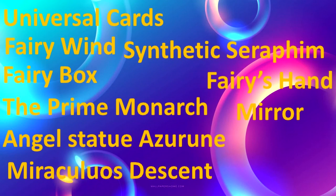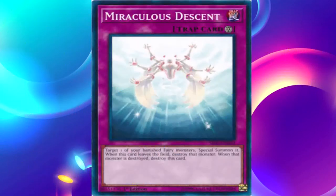Finally, we're going to talk about the last Universal Card, Miraculous Descent. Let's zoom into it. You can see the Continuous Trap Miraculous Descent. Let's read that effect: Target one of your banished Fairy monsters, Special Summon it. When this card leaves the field, destroy that monster. When that monster is destroyed, destroy this card. This is a really good card for a fairy deck — you can target one of your banished Fairies and Special Summon it. I'd say it's a staple if you have a fairy deck that banishes cards a lot and you want to recover your resources.